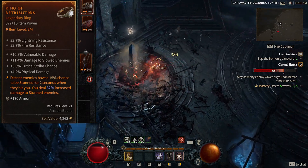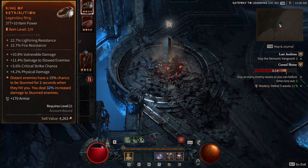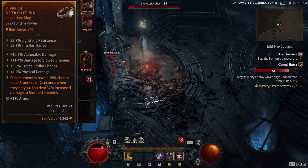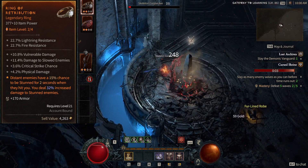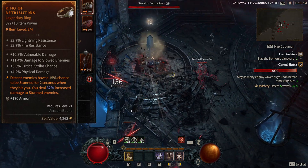Onto the rings — distant enemies have a 15% chance to be stunned for two seconds when they hit you, and you deal 32% increased damage to stunned enemies. This is definitely a smaller bonus compared to basically all the other items — probably the least contributing aspect to this build in particular.